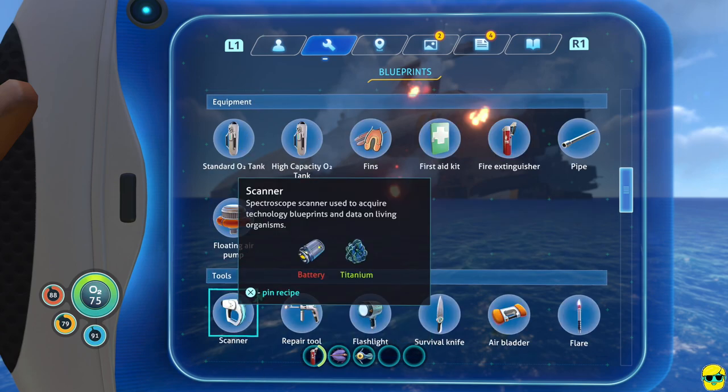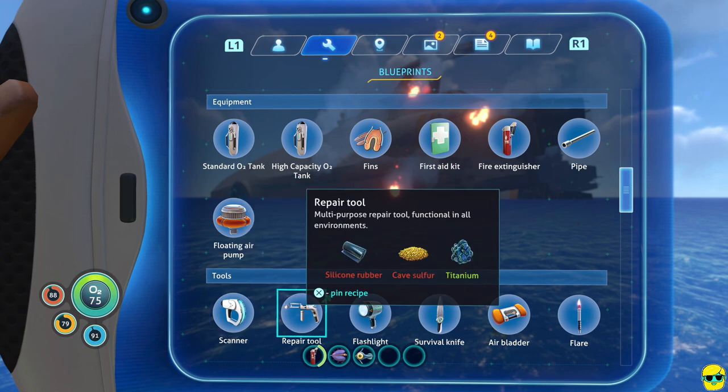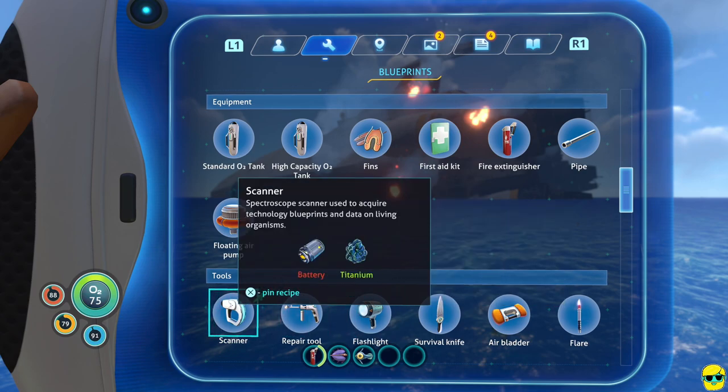We've figured out what food and water we can get by catching fish with our hands, and that's all fine and good. But the problem is it's very labor intensive — we'll spend all our time doing that and not enough time figuring out how to get off this planet. So we want to keep food and water maintained, but also start building tools. The scanner, for example, lets us get more information about objects, learn new blueprints, and get more story and lore.